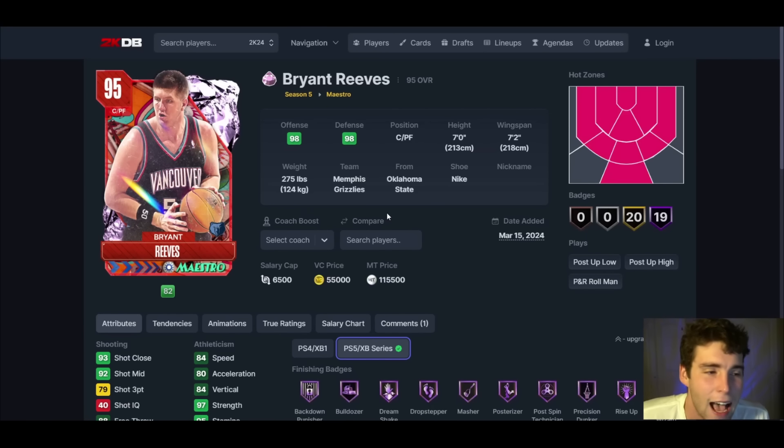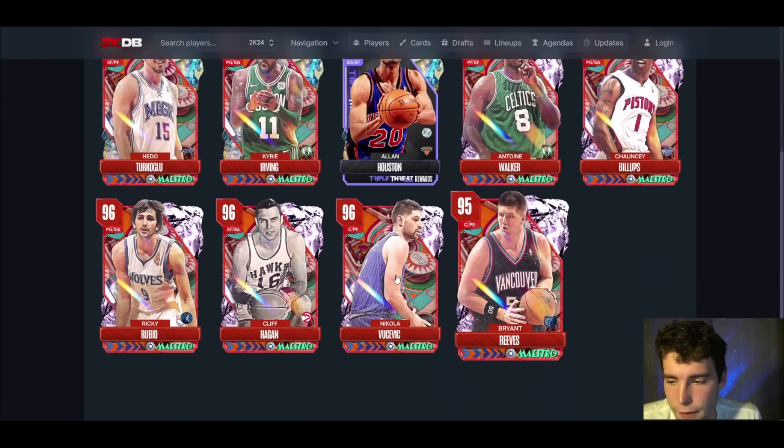He's got 39 base badges. I'm talking about him being a budget big, and at the end of the day he's 115,000 MT — obviously not worth that amount. But if you open a deluxe pack, I think you can grind a free deluxe pack in the agendas, and if you pull Bryant Reeves, he is a card that can play if you're just starting your squad.